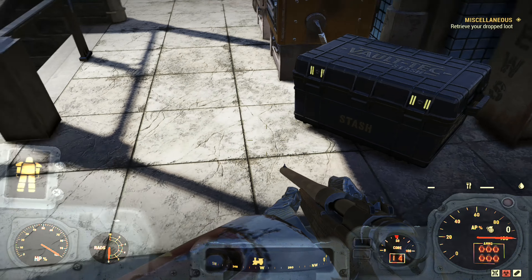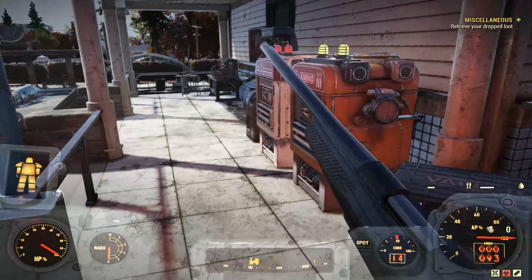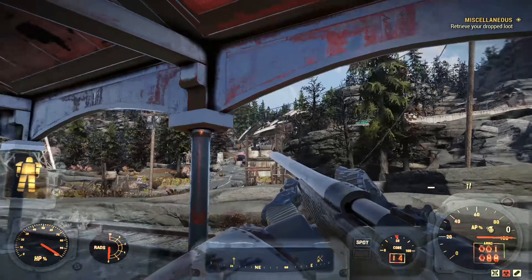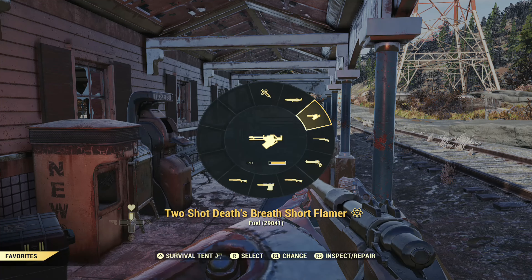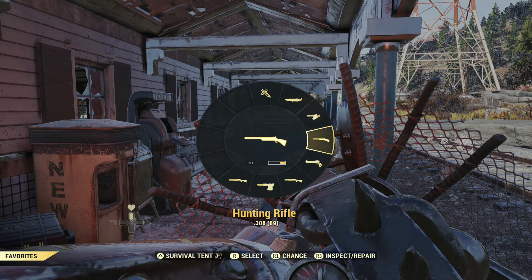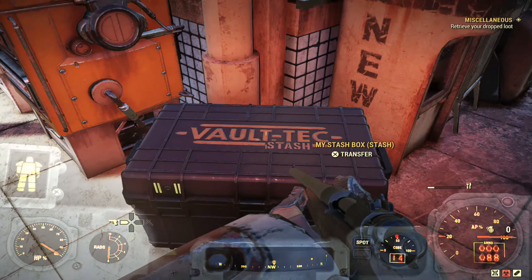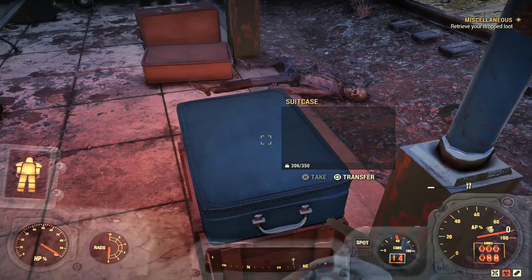Now let's say that you don't want to drop this in a public game, which makes a lot of sense because you don't want to lose your weapon. If you're close to your tent or some sort of stash box, this would be perfect, or even a container. We're going to do the same method where we just want to fire it. I messed it up, so I'm going to swap back to the hunting rifle, hold down the trigger, choose the gun, and it says 0.